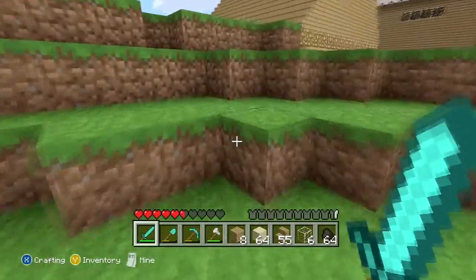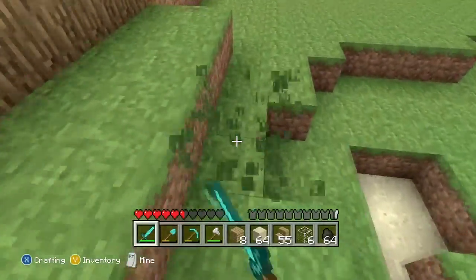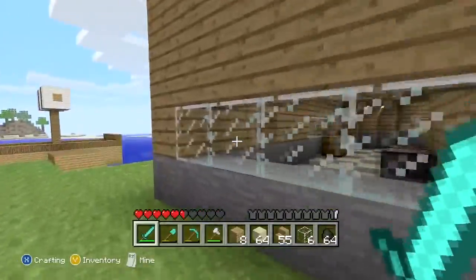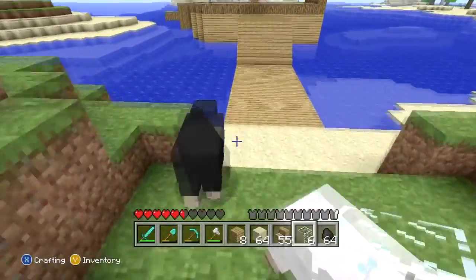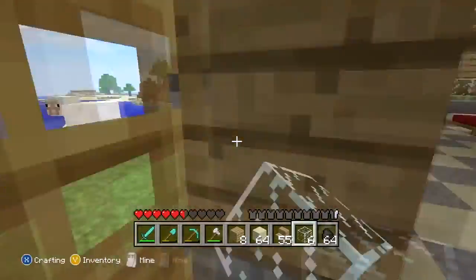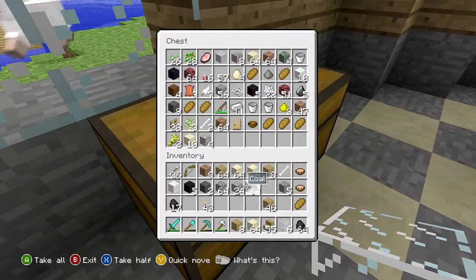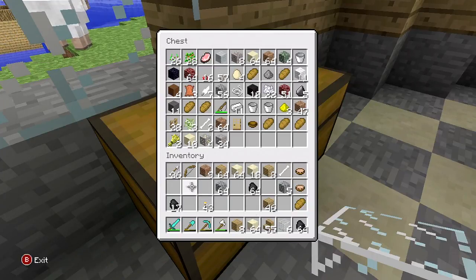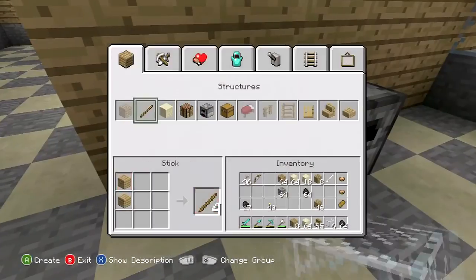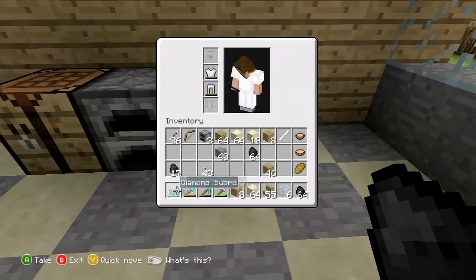Up we go, up we go. I don't really care about the white ones — nobody cares about them. So that can go in there for now, all the wool. Let's make some furnaces, let's get some furnaces going here — get three of them for now.